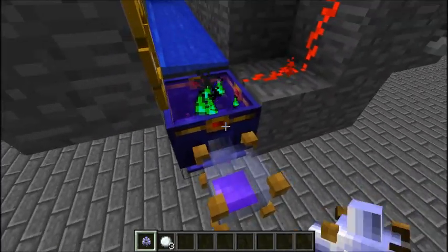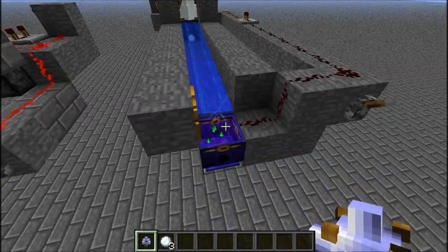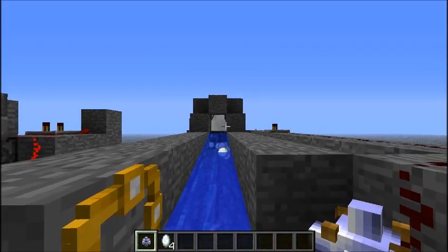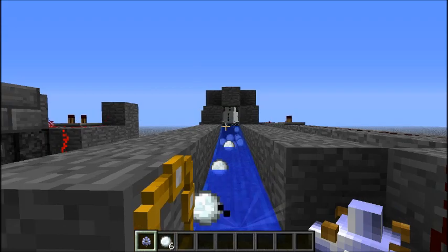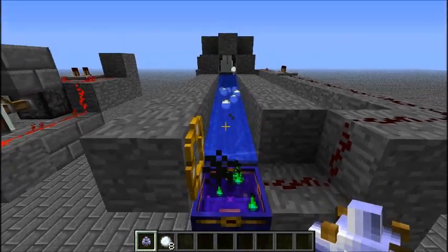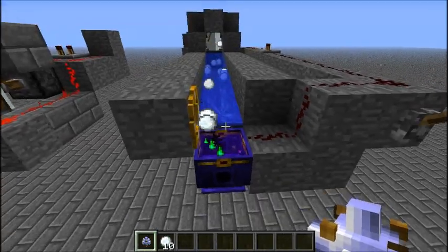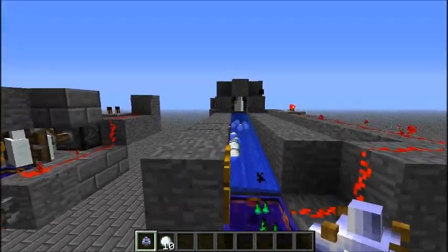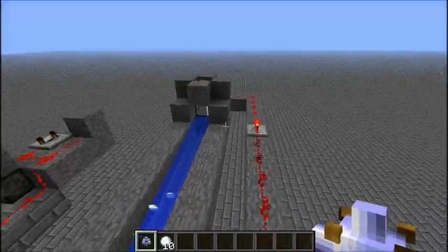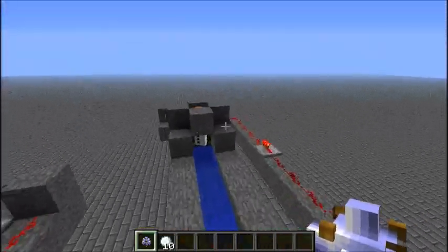When it gets filled up and goes below 90% it starts producing snowballs. You can just about still hear the piston in this one. In order to completely not hear a piston block it needs to go 16 blocks away. In my LP world I do have it at 16 blocks away. Also it is quite slow, so in order to make it a bit faster you would attach some more snow golems to it by just adding them in branches to the side.